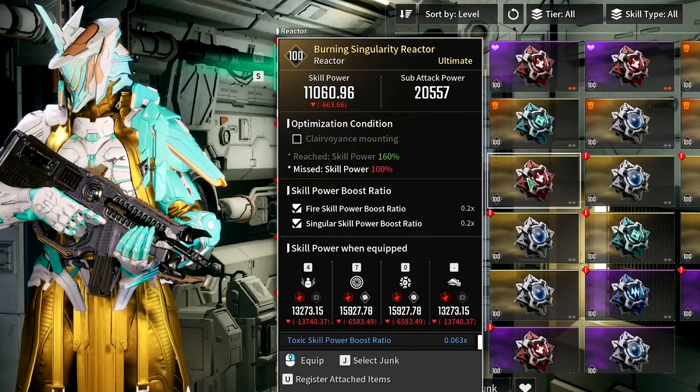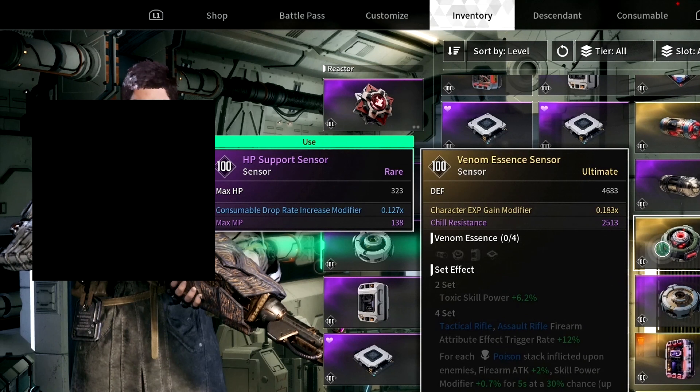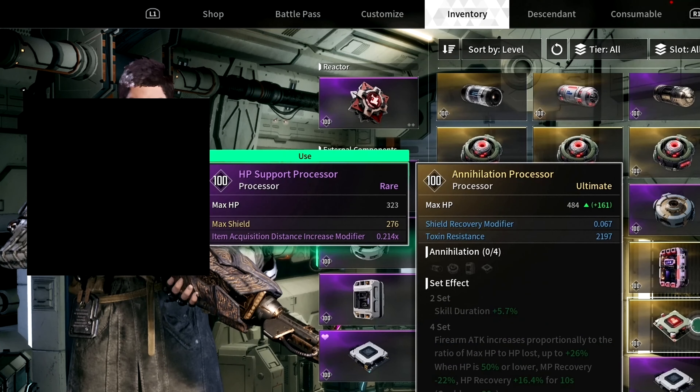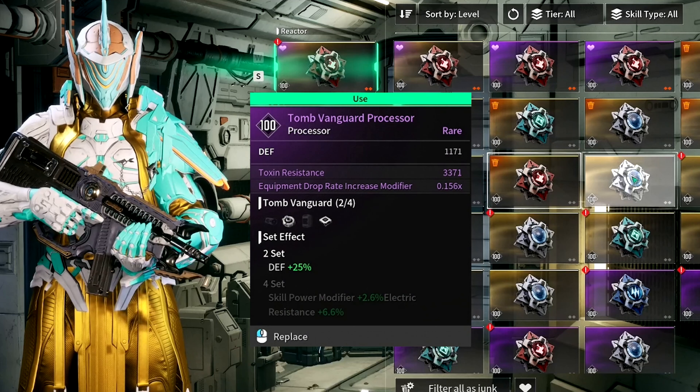Now let's go over to the best reactor and external components. Your reactor is a very important item that determines your skill damage and can include extra modifiers that buff certain aspects of your build — the better your reactor, the more damage your skills deal. I recommend prioritizing a reactor with high skill power and sub-attack power. My best one is this Burning Singularity Reactor, though I'm still farming to get a better optimization condition compatible with one of my 3 weapons. For external components, I recommend the HP Support Sensor for increased max HP, then Defensive Support Memory for increased defenses, then HP Support Processor for even more max HP, and finally the Tom Wongworth Processor for more defensives. I tried multiple setups, and going half in defenses and half in max HP was the best decision, so we can survive large amounts of enemy damage.